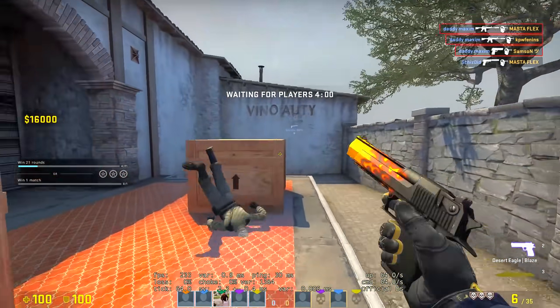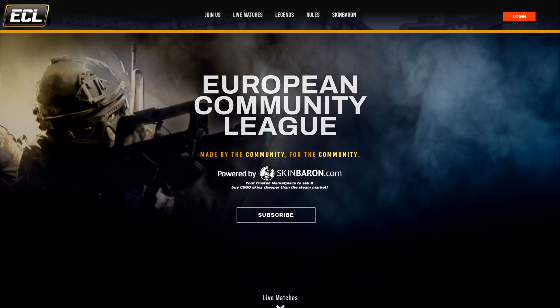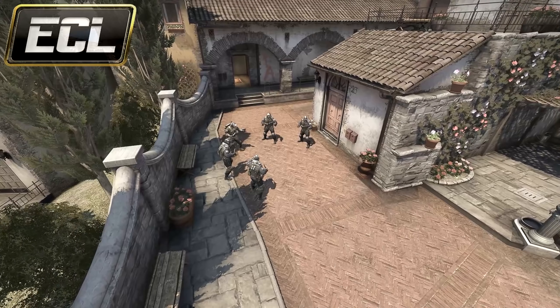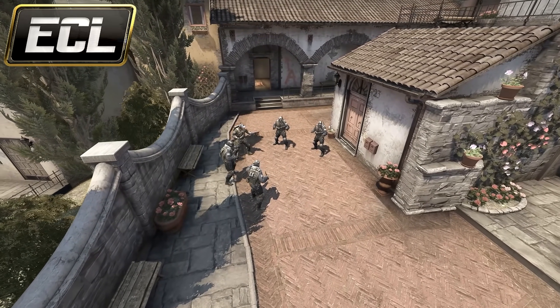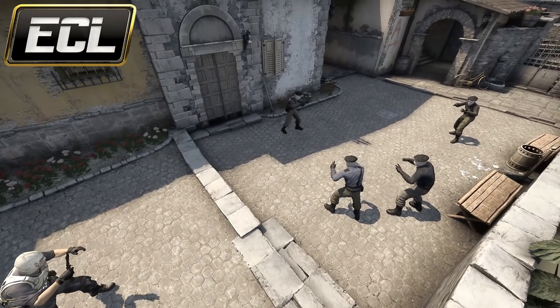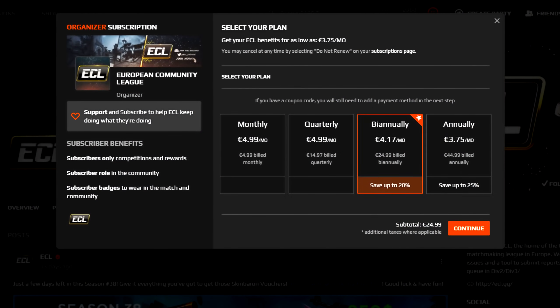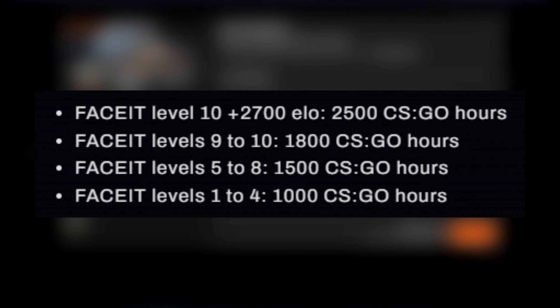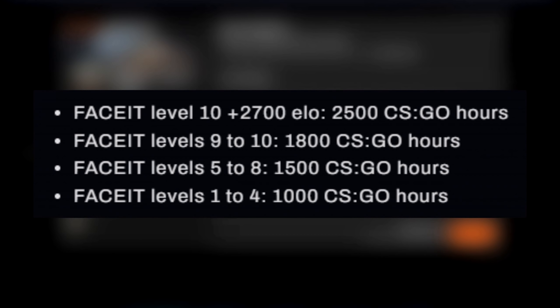But before talking more about it, let's get into ECL — the European Community League made by the CS:GO community. ECL focuses on a player-controlled environment where toxic behavior is punished, offering an overall better gaming experience for players who are not interested in teammates that give up after losing a pistol round. There are different subscription models and you don't need Faceit Premium to play, but you do need a Faceit account and a specific amount of total hours depending on your Faceit level.